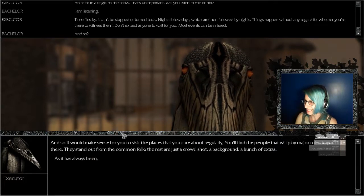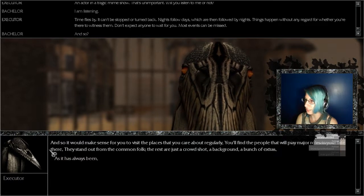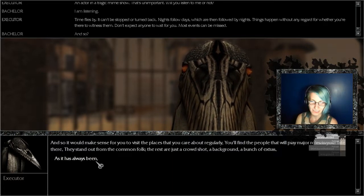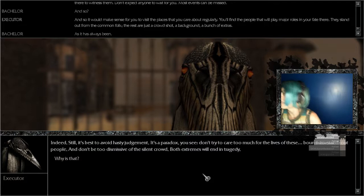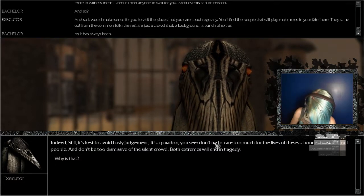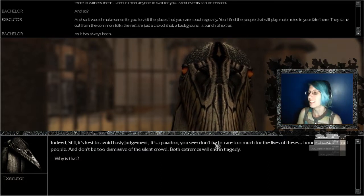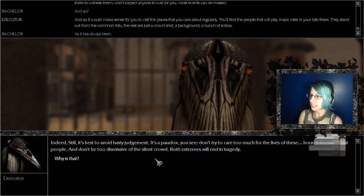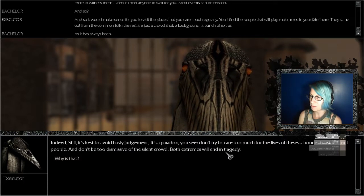It's gonna be me getting more sullen and angry and annoyed. 'And it would make sense for you to visit the places that you care about regularly. You'll find the people who will play major roles in your fate there — they stand out from the common folk. The rest are just a crowd, a background, a bunch of extras.' Are there microtransactions? Oh, that would be the one last thing that would just make this game the — the — what's the word for PTSD? 'It is still best to avoid hasty judgment — it's a paradox. Don't try to care too much for the lives of those bound to stand out, but don't be too dismissive of the silent crowd either. Both extremes will end in tragedy.' Yay!